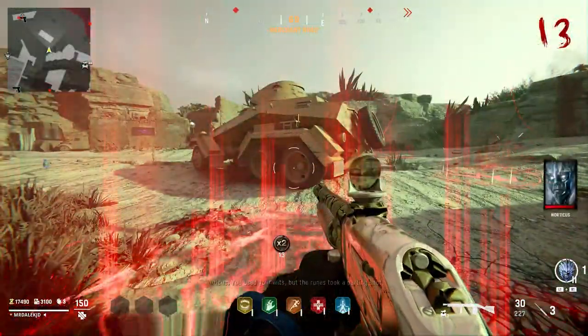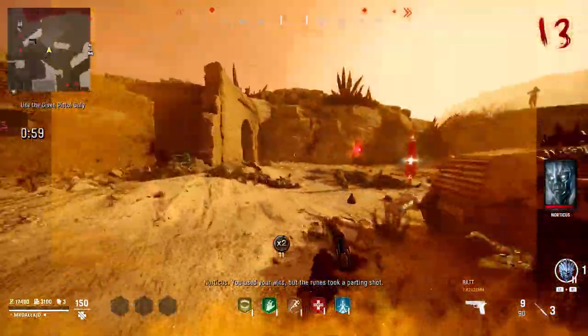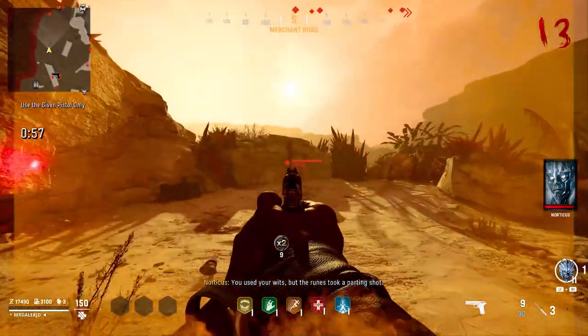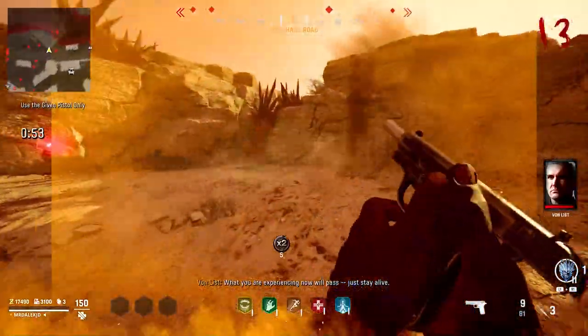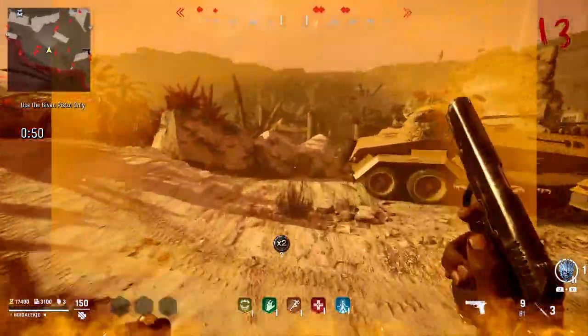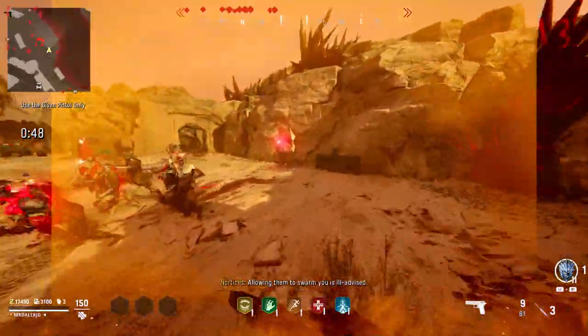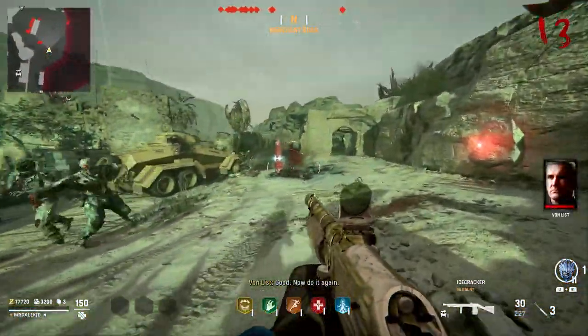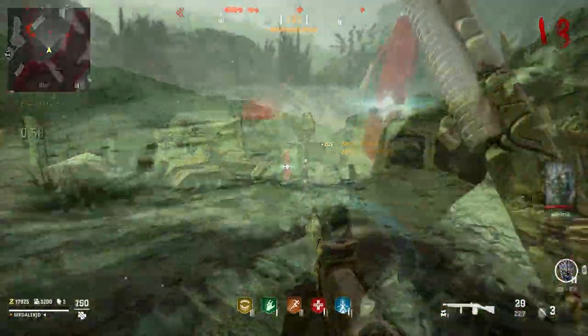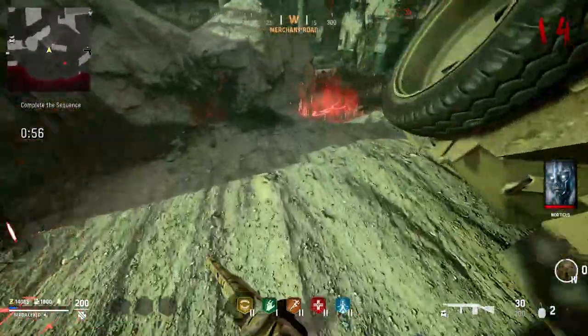When you complete it, you'll be given another random yellow-screen challenge — this time mine was 'use the given pistol only.' I just had to survive for a minute without killing zombies. Regardless of what the challenge is, you have to stay in the area near the obelisk — if you leave, you will fail the challenge and need to go another round. Von List will then say 'good, do another,' and this time you have a five-symbol sequence, which is the final one you need to do.